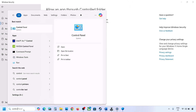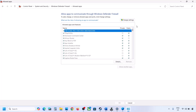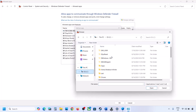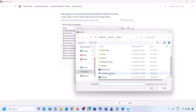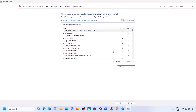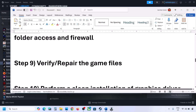Add the second EXE file the same way. Then open Control Panel, go to System and Security, Windows Defender Firewall, and click Allow an App or Feature Through Windows Defender Firewall. Click Change Settings, then Allow Another App, click Browse, go to the game installation folder, select each EXE file, and click Add for both. Once added, launch the game and check.